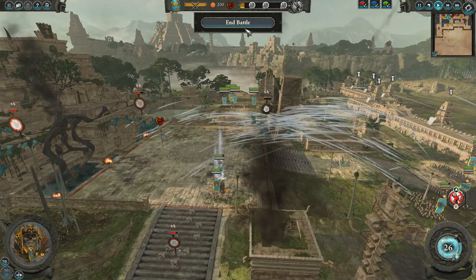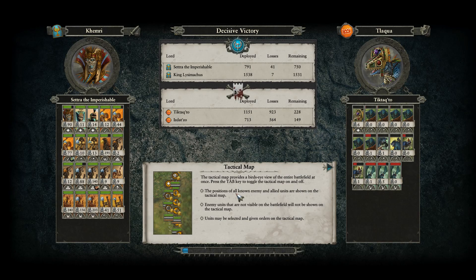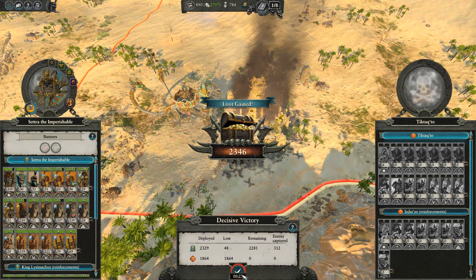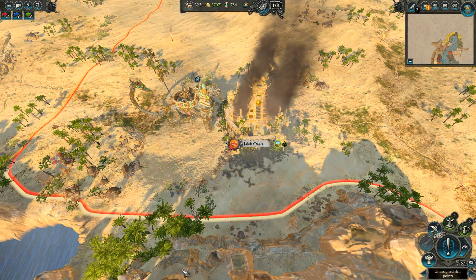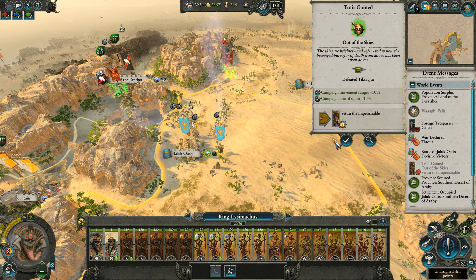Tic-Tac-Toe has been dealt with. And since it's a city battle, you don't have to pitch them off - that's awesome. Those Caskets of Souls really did work. Your Khemrian War Sphinx was excellent too - 191 kills. Lizardmen are a quality army, they have really beefy infantry. We hardly took any losses - we only lost 48. That went better than I thought. Defeating Tic-Tac-Toe gives you campaign movement range plus 10% and line of sight plus 10%. Those are excellent buffs.